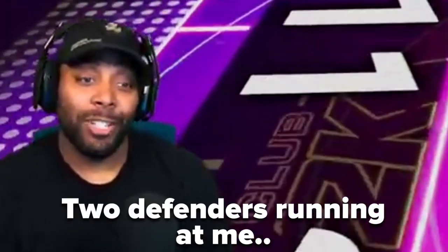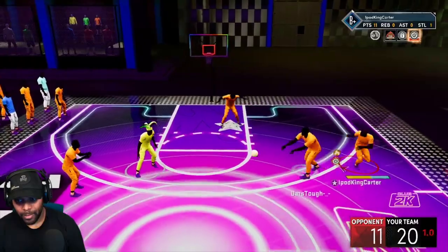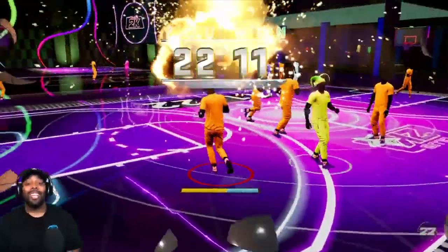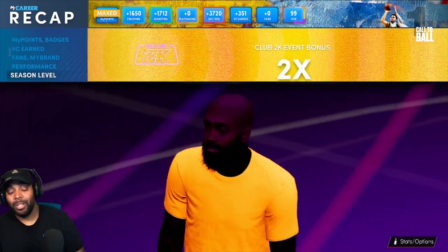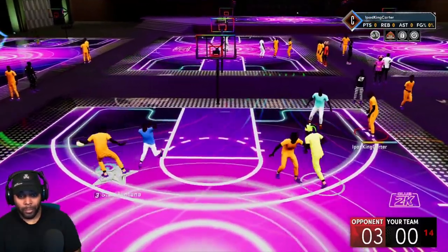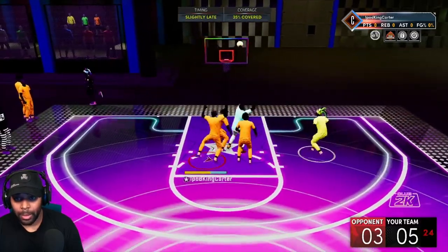Sean wanted me to shoot that between two defenders running at me — in the green! That's crazy, shoot that badge boy, you gotta throw that up. Now you don't wanna play. Imagine coming back to your controller and turning it over — I wasn't even looking. The park is definitely where you need to come to get your Pro and Goat ratings up. Oh, 98.2 — alright, next game.